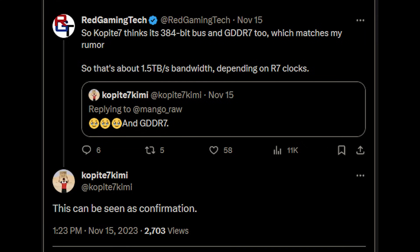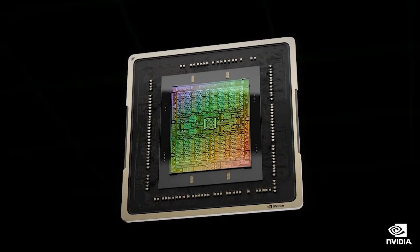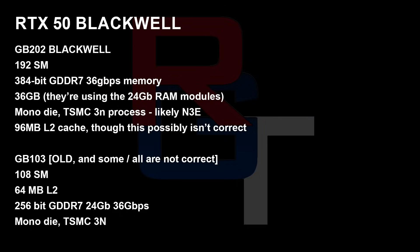Coppertite 7 has now confirmed that my memory configuration specifications were correct. A couple of other sources have given me more context and specifications of GB202. Here's what they've told me: 192 SMs, so Coppertite 7's specs were right. 384-bit memory is being used. GDDR7 running at 36 Gbps — it's possible it could be a bit slower for the final configuration, for example the 5080. 36 GB of memory using 24 GB RAM modules. Monolithic die on the TSMC 3N process, seems to be N3E. 96 MB of L2 cache — I still can't get this 100% confirmed, and it may simply change by launch.